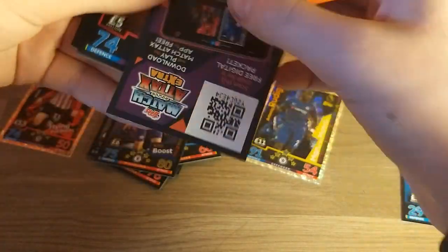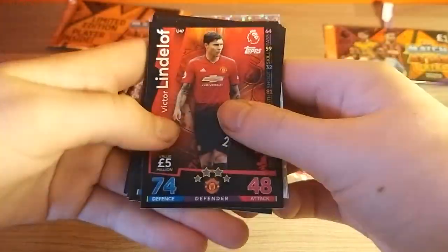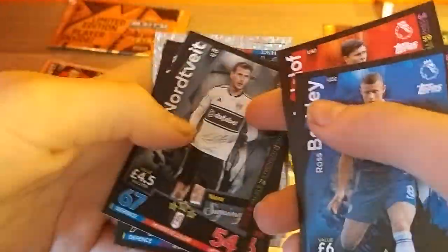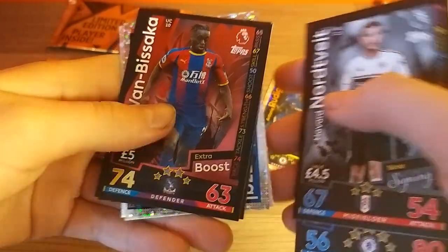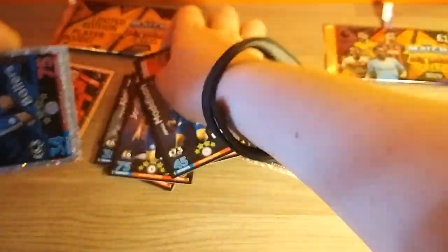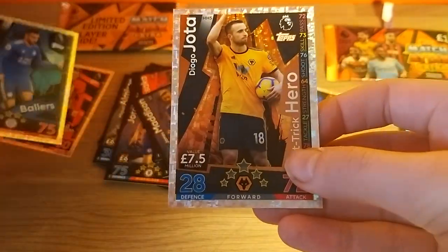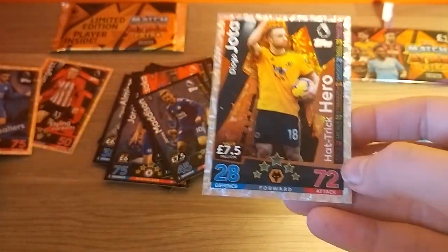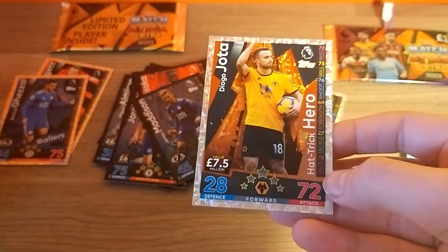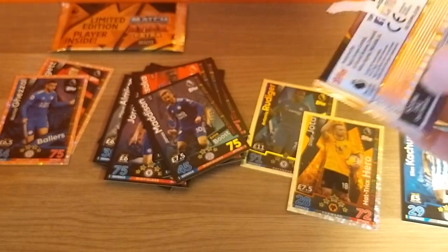Nothing too special to write home about as of yet. We have Victor Lindelof, Barkley, and then North White — he's been around the block a little bit. Then we have Wambasaka, Madison — and then we've got a Ballers Rashid, Gezal, and Diego Jota Hat-Trick Heroes. That is a very nice card actually for the Portuguese and Wolves player.